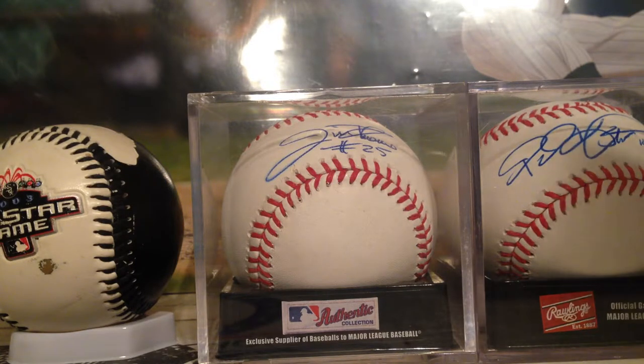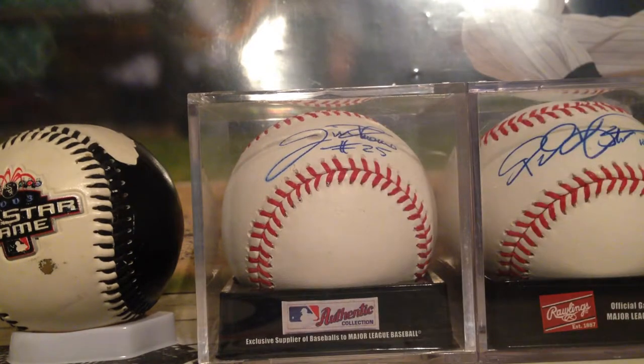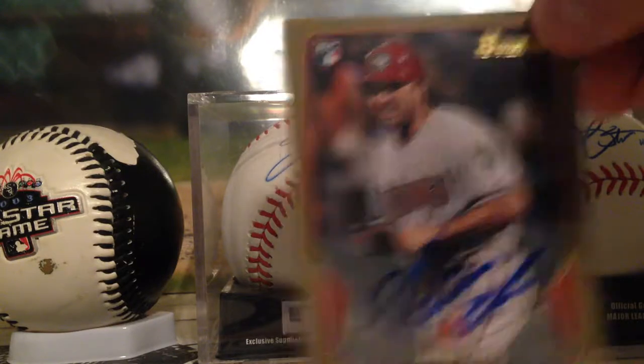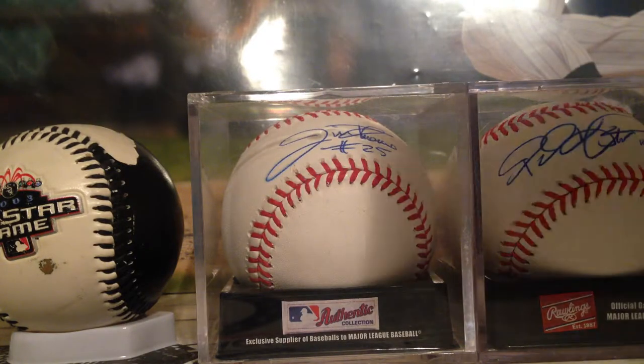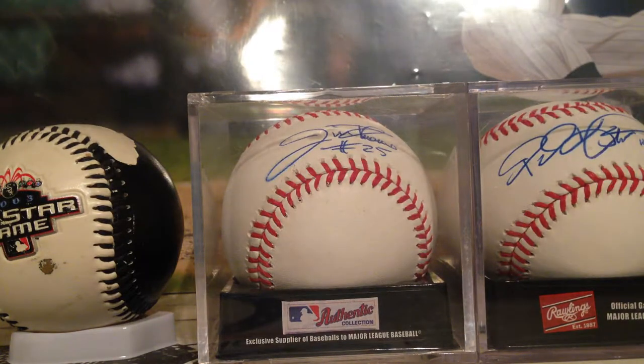Next we got a little Topps Heritage set of Adam Eaton — he had a blue line, came in at like 12 o'clock. Then a Bowman Gold rookie card of Adam Eaton and another Bowman rookie card. We tried to grab all the Diamondback cards to get those out of the way and then work with the White Sox cards. But compared to last year, he kind of blew a lot of people off this time — it was weird.